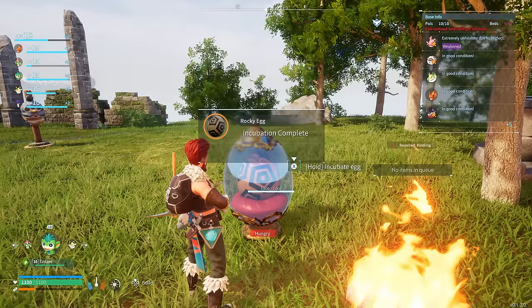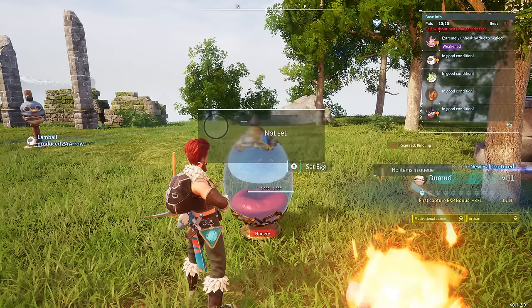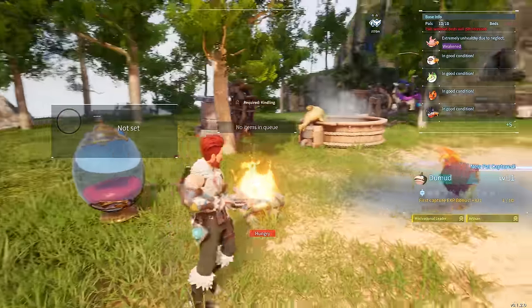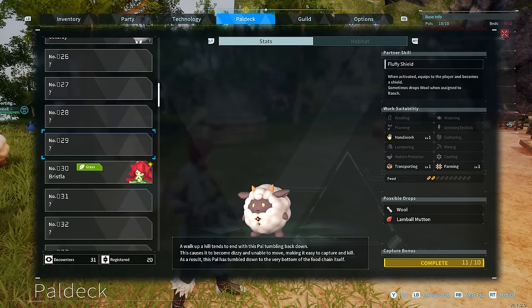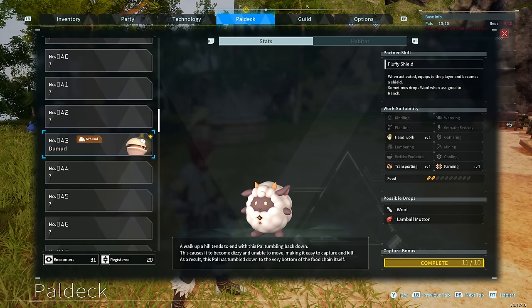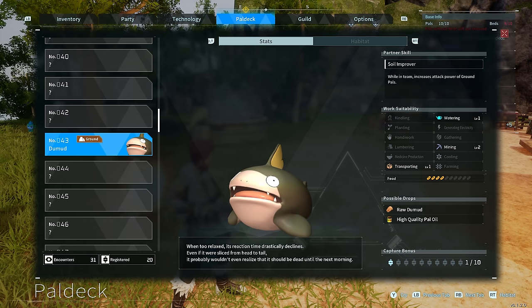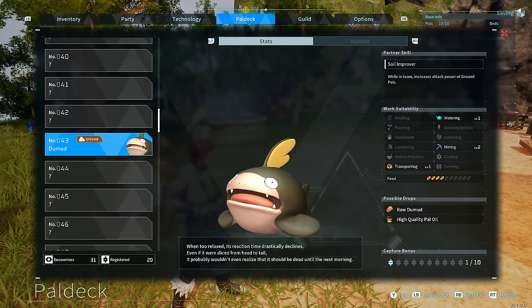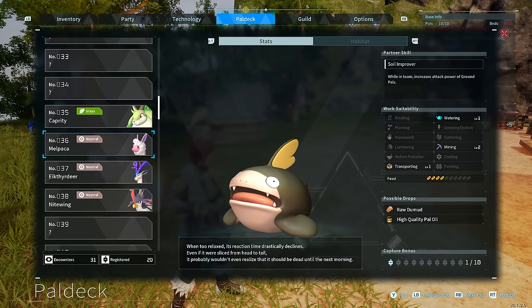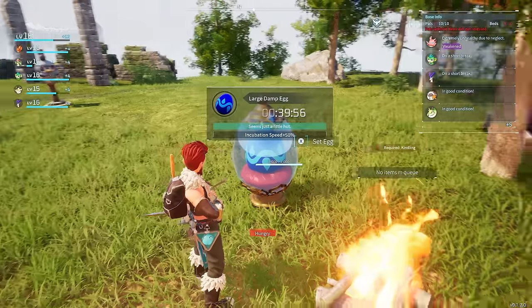Incubation is done on this rocky egg - let's get it out! What did we get? Dud Mud, level one - first capture! What does it look like? Let's go to the power deck. It's very good at mining, can do a bit of watering as well. Possible drops: raw Dud Mud and high-quality power oil. I mean it just looks ugly, I'm really sorry, but it's true. It is hideous.